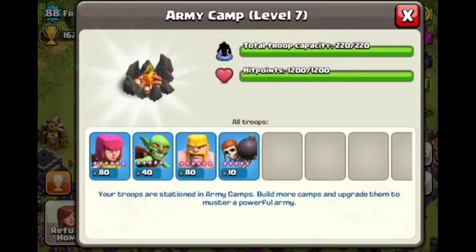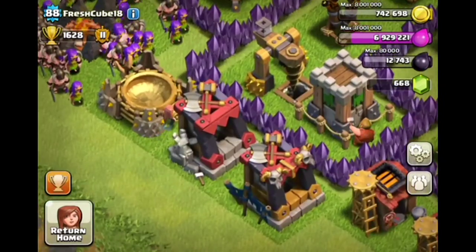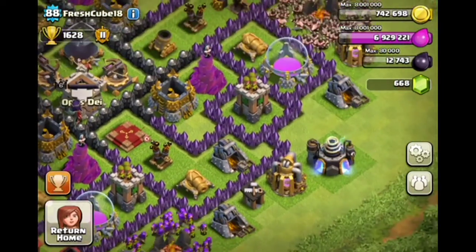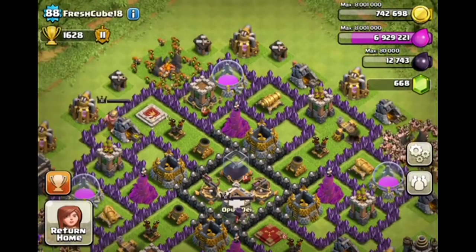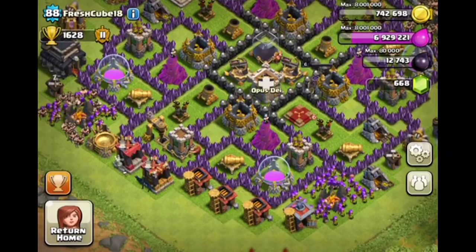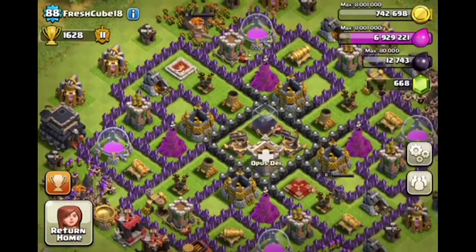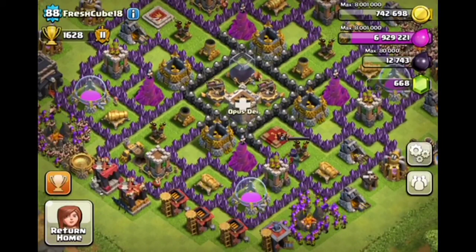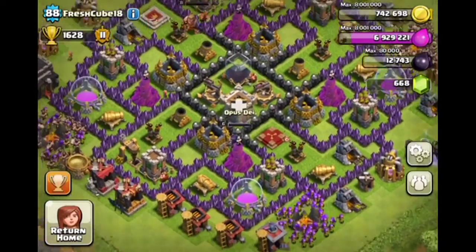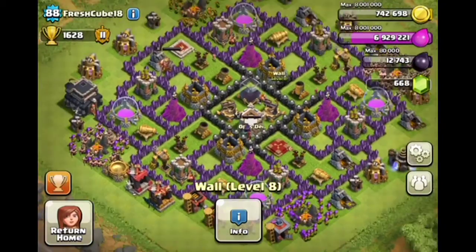Everything else is doing absolutely awesome — you seem to be a pretty hefty farmer with your wall breakers. You've got witches, all dragons but one — those are maxed out, that's good. Pretty much your base is doing excellent. Air defense is pretty high, dark elixir drills are maxed. Your walls are good, everything's good. I really like what you did with your base — everything is well placed.